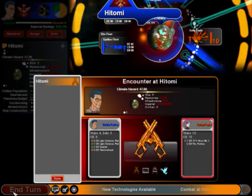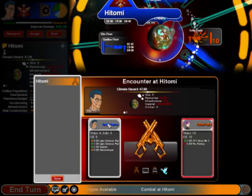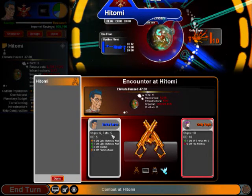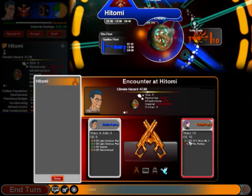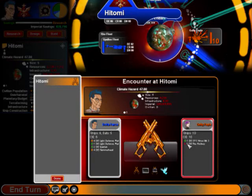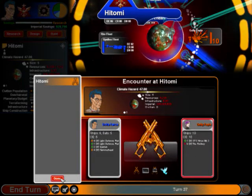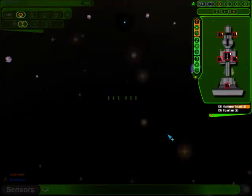Okay, this is round four of the battle at Hitomi. I've got six ships and five satellites. The enemy has ten ships, one of them a command ship, but their fleet is pretty battered — probably more battered than mine — so they're gonna end up getting creamed. Joining attack group.